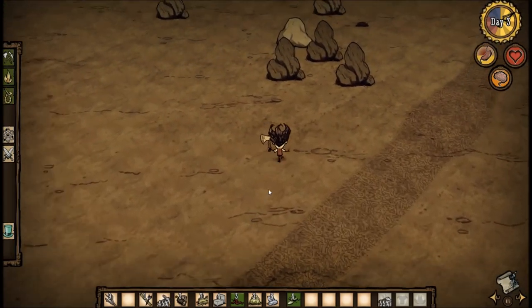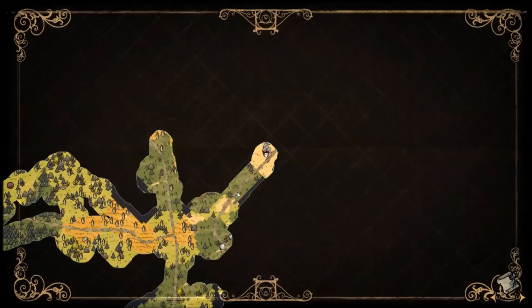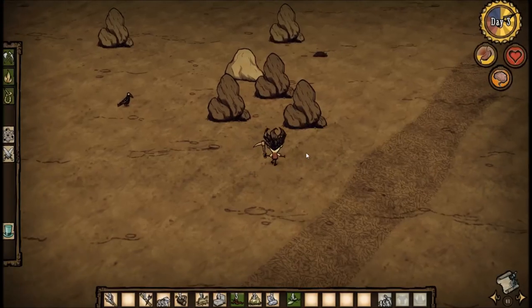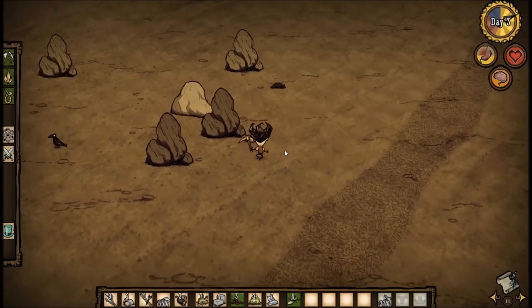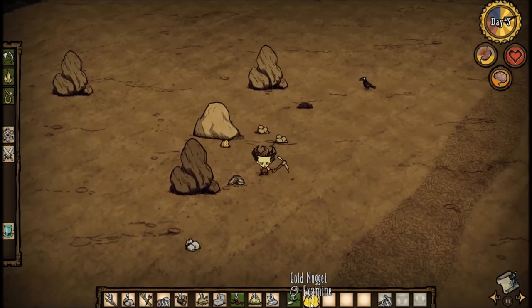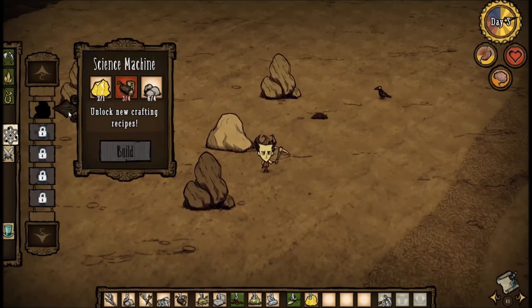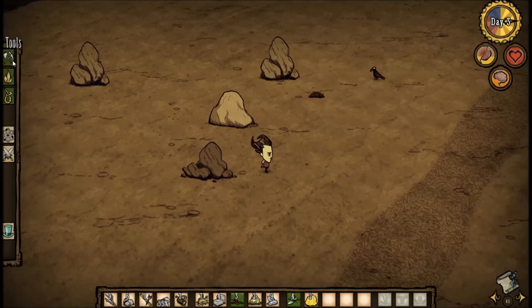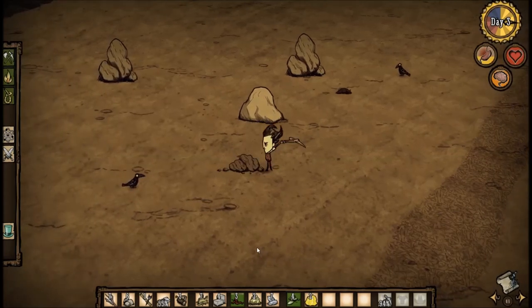Look for boulders that contain gold veins — they're distinctive from regular ones. These are usually found in the beige areas of the map with a distinctive floor texture. Mine them the same way as other boulders and they'll drop gold nuggets, which are an advanced crafting material used for things in the science column, including the science machine which expands your crafting options. If your pickaxe breaks, just craft another one with the same materials.